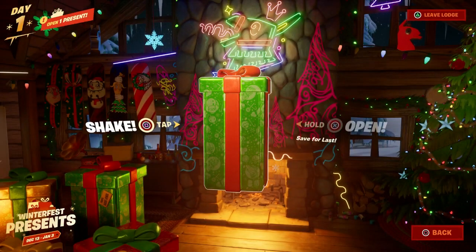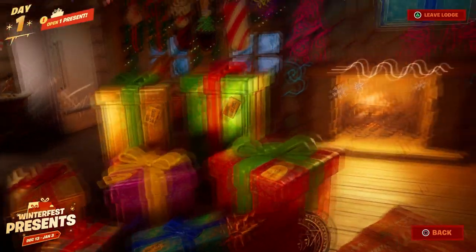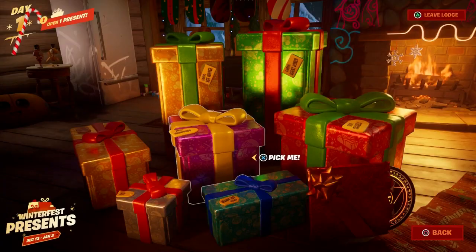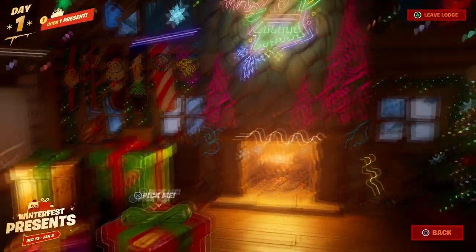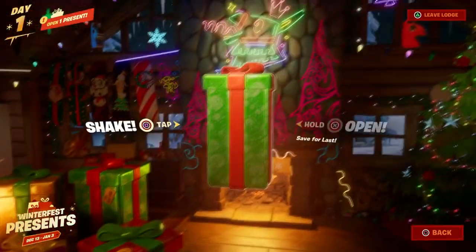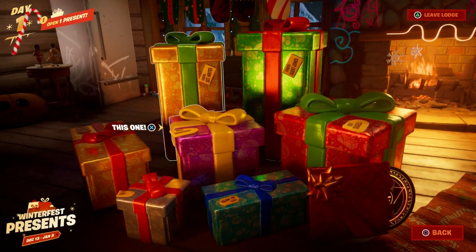So I'm going to open this one for you guys — save the best for last. Okay, so it'll tell you which one you can actually open. We can open that one, we can open this one, we can open this one. Let me see if we can open this one right here — yeah I can open that one. But apparently I cannot open this one. This one is from Agent John, and this one is from Surgeon Winter.